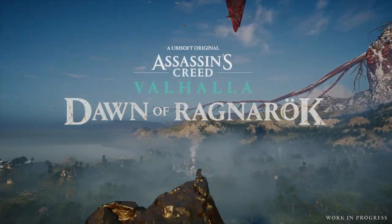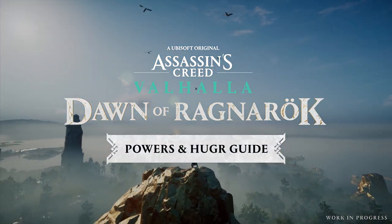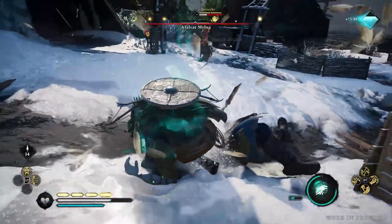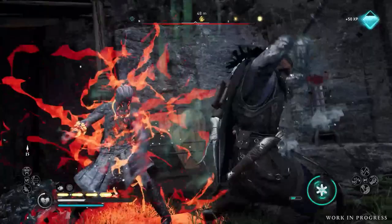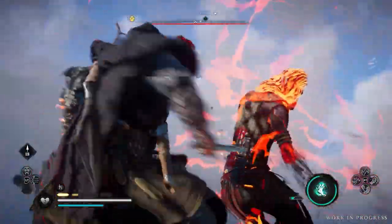In Assassin's Creed Valhalla Dawn of Ragnarok, take on godly powers in the mythical realm of Svartalfheim. There are five powers for you to behold, offering versatile new ways to approach stealth and combat through shapeshifting, teleportation, and resurrection of the dead. This video will break them down to best prepare you for the looming threat of Ragnarok.